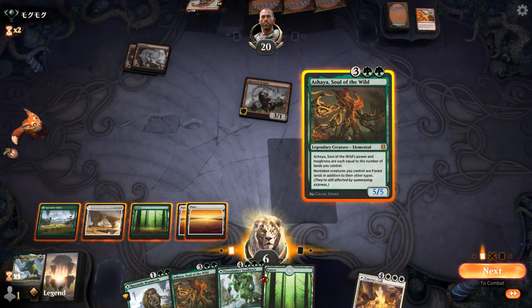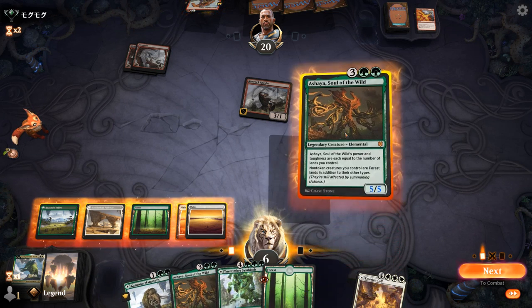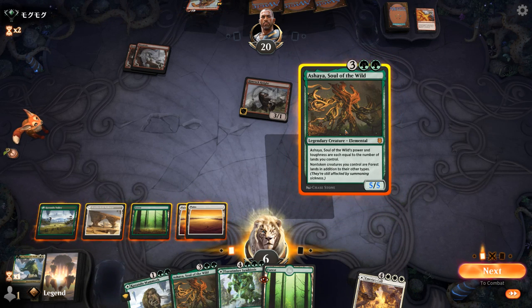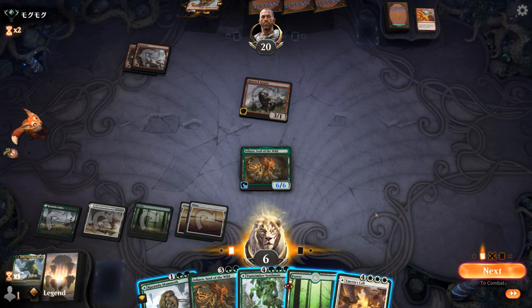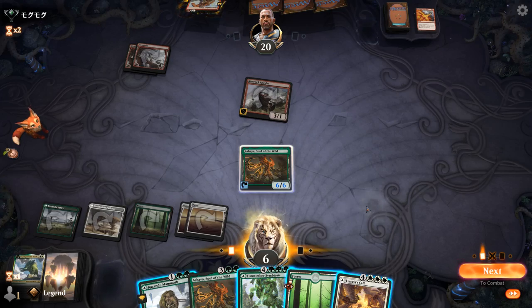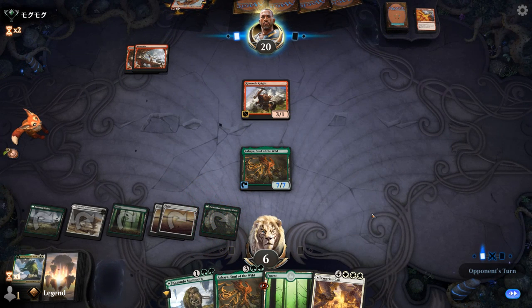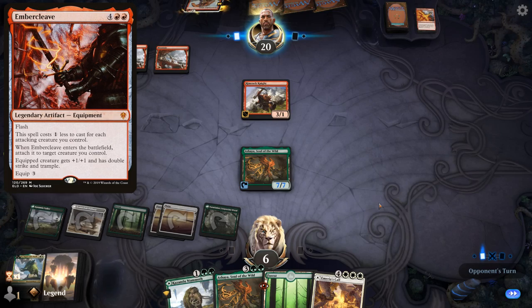Play Ashaya, and then probably play one of these tap lands. The question is which one — probably want to get Emeria's Call in play, which can close out the game faster than Symbiosis would. So I'll just play Symbiosis tapped. They can play Giants — gotta watch out for an Embercleave killing me if they manage to get enough creatures in play.